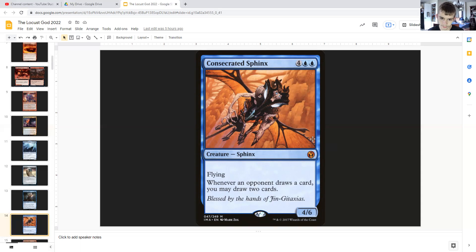Consecrated Sphinx: for four generic and double blue, it's a Sphinx with flying, 4/6. Whenever an opponent draws a card, you may draw two. So this utilizes our opponents drawing cards to help us with our game plan by allowing us to draw two more than them.